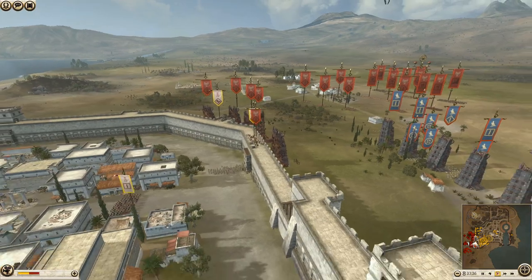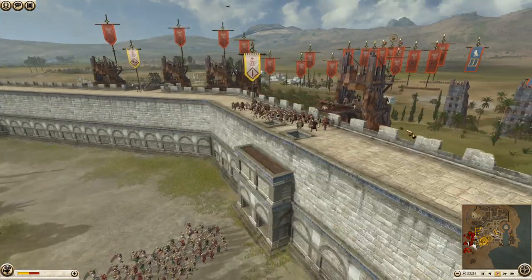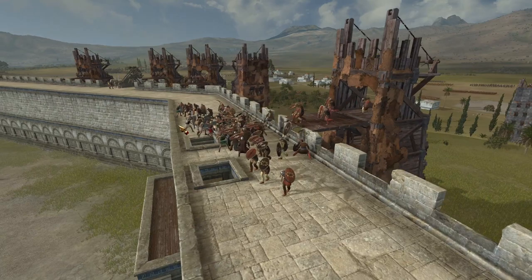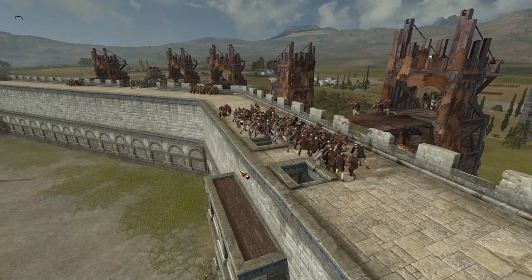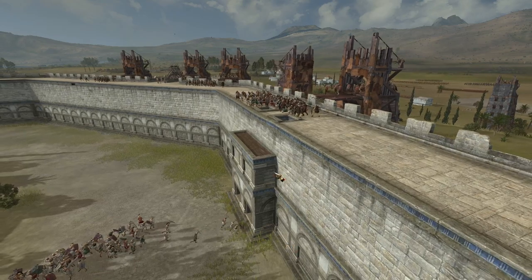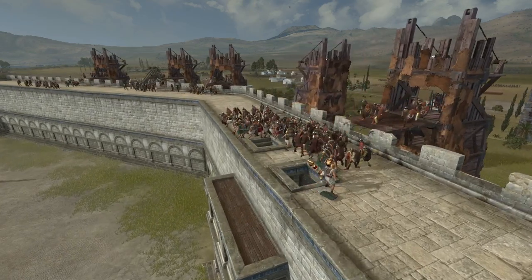The first landing has happened. We have Axe Warriors on the wall against Italian Swords. I've not actually seen this matchup, but I'm gonna say the Axe Warriors are gonna win, mainly just because they're getting onto the walls a lot quicker than the Italians.